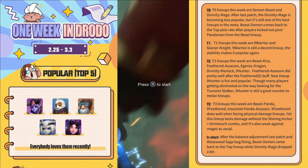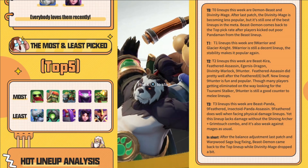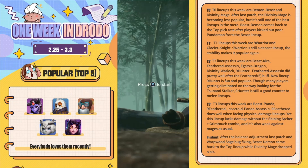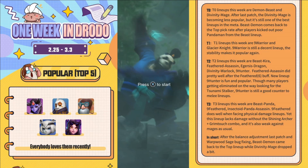Hey everybody, Jake here. Just putting this before the video. This was posted by the AutoChess Twitter — they post this weekly, talking about what units are popular right now, what's being picked the most, what's being picked the least, what lineups are really big. I figured I'd mention that I knew Beast 6 Beast was a popular lineup right now. Demon Beast is one of the top lineups right now, as well as that Divinity Mage we see a ton of. So this video will go through how to play 6 Beast, and we actually do use Demon in it.